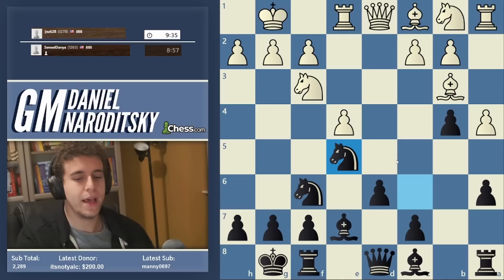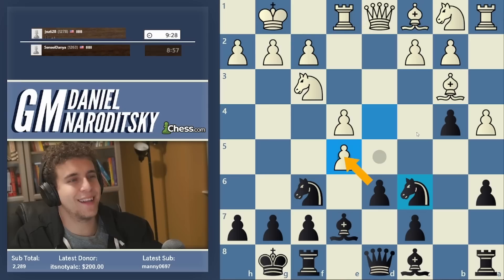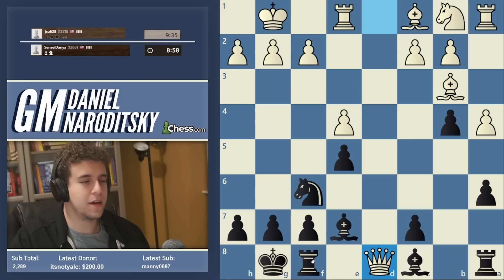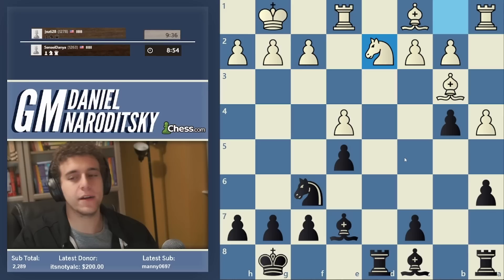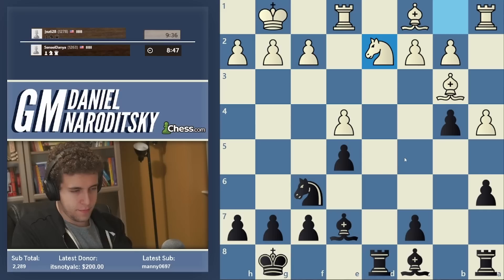I'll be honest — I don't remember if you're supposed to take with a knight or the pawn. I think you're supposed to take with a knight. The basic reason is that after taking with a pawn, this construction is a little vulnerable because the knight on c6 is no longer protected by a pawn. Okay, takes d8. This is a popular endgame which I honestly have no idea how to play. Of course we take with the rook. This is where my theoretical knowledge ends because I don't play the Marshall. So I'm not a specialist — we'll figure it out.